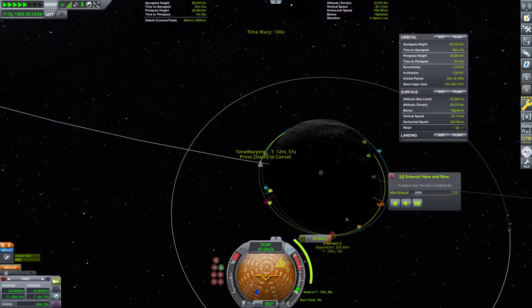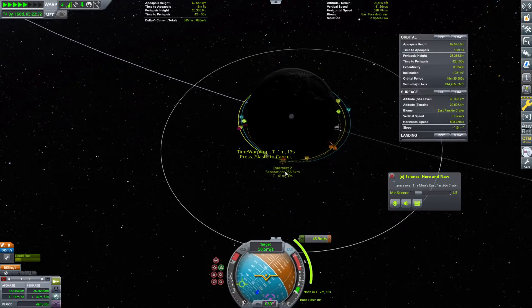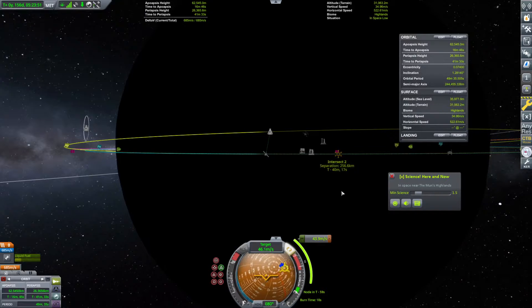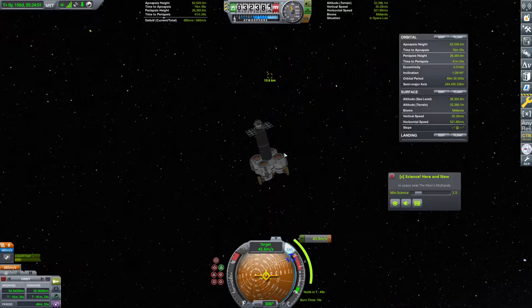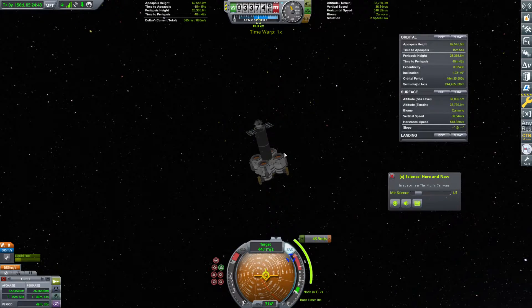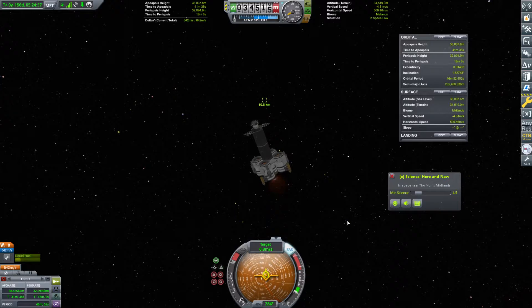Over that time, our target differential will continue to come down. This is claiming 256.6 kilometers separation, but this is actually not the case — this is after another orbit or two. We're going to load in the moon and then flip around to target retrograde. There's the station up there. We're going to go ahead and burn this at T minus five seconds. We're burning this now, bringing our relative velocity down. We no longer care about this maneuver node — it was just for timing. Five, four, three, two, one — there we go.